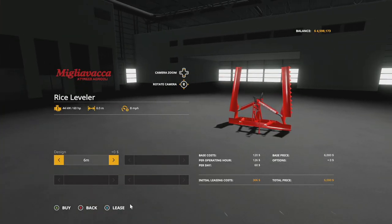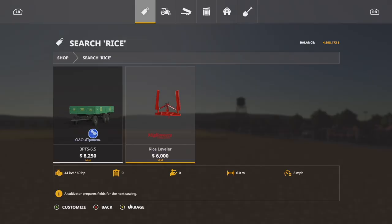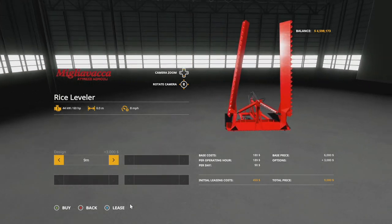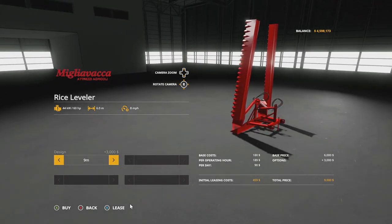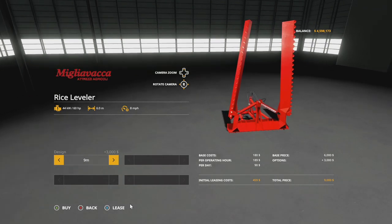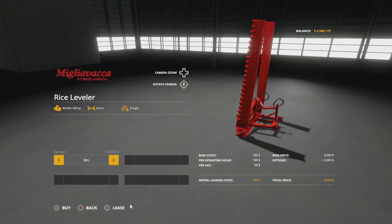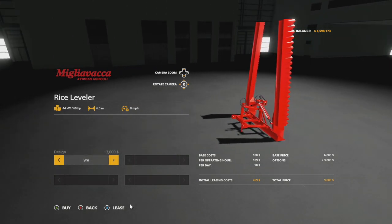Your last mod for console players today is the Rice Leveler, also known as the Miglia Vaca Rice Leveler. This requires 60 horsepower, six meters spread at eight miles per hour. It is a cultivator - available in six meter, seven and a half, or nine meter. The nine meter version is a 9,000 dollar, 60 horsepower cultivator. Very affordable and quite large - highly recommend downloading it.